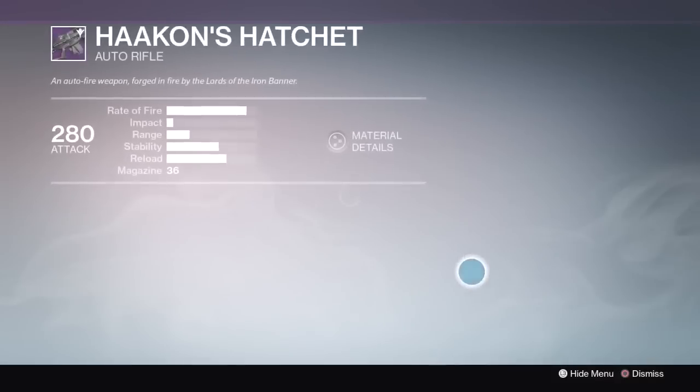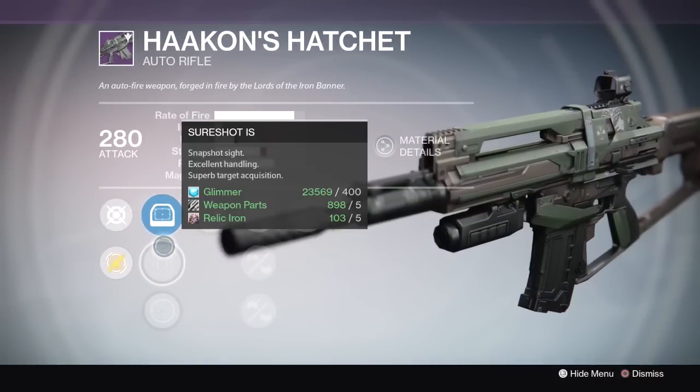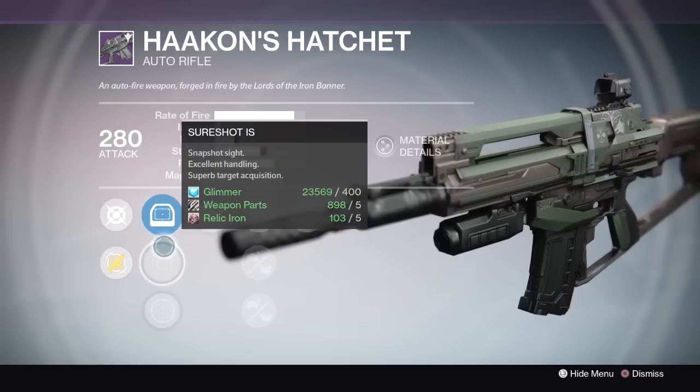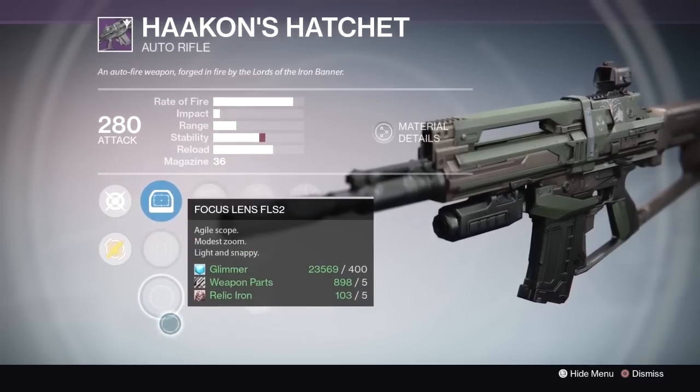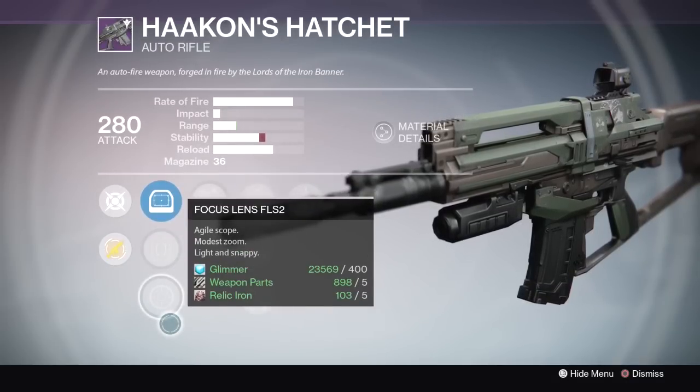For the auto rifle, the sights we have are the Red Dot ORS — Accurized Sight for precise fire — the SureShot IS — Snapshot Sight, excellent handling, superb target acquisition — and Focus Length FLS 2 — Agile Scope, Modest Zoom, Light and Snappy.